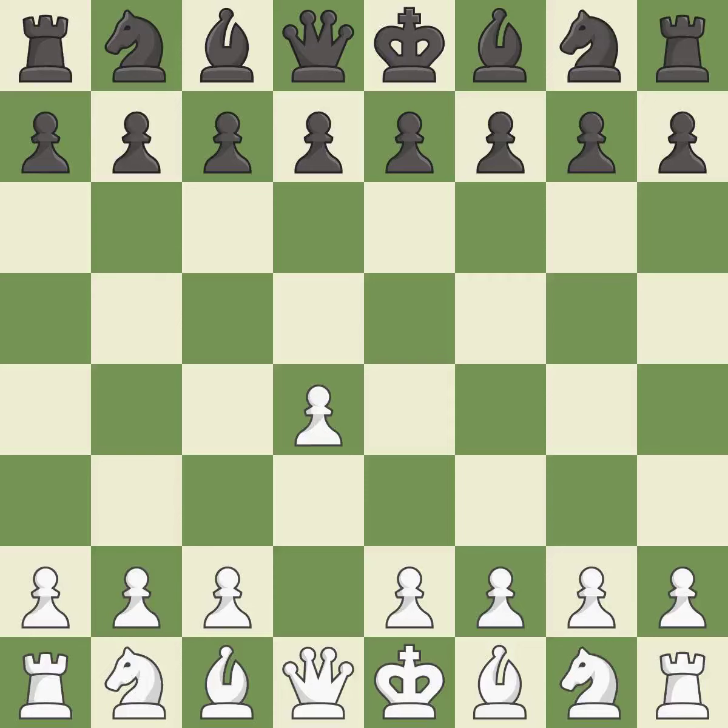Opening with the queen's pawn controls the center and usually leads to a more positional development of the pieces. The Dutch defense controls the important e4 square, but somewhat weakens black's kingside. G3 prepares to fianchetto the light-squared bishop to G2, where it will control the center from the long diagonal.